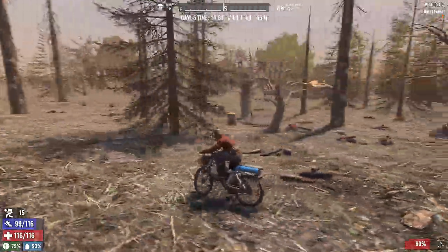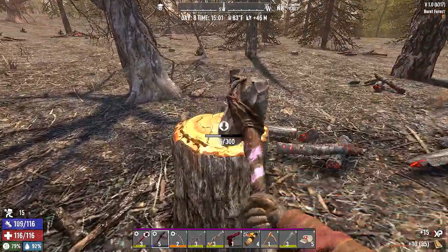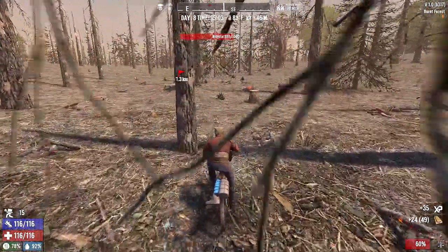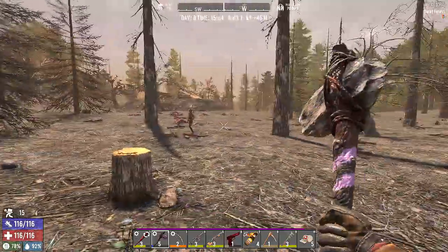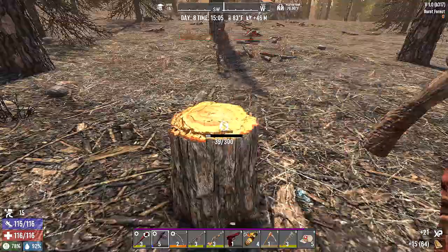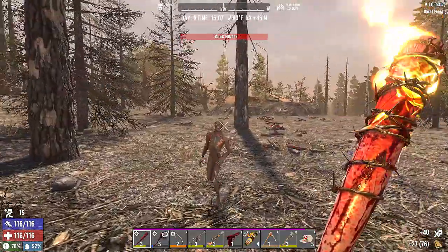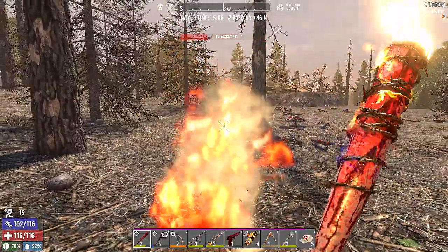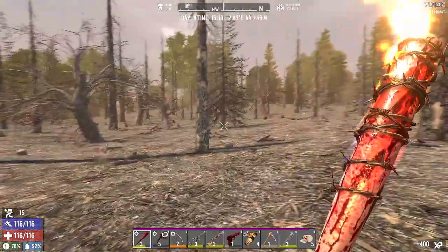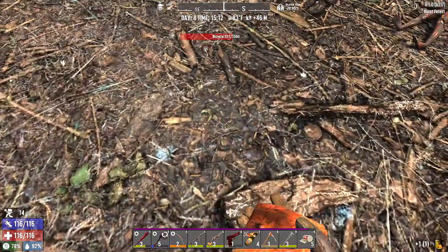There's another stump. One of the challenges is to harvest honey — harvest five honey. These stumps are all close by. There's a Bernie, which explains us being in the burnt forest. We did get a honey! Oh, a pig — there's a boar. Let's hold off on the boar for now. Actually, we're just going to eat this and get that jar of honey.